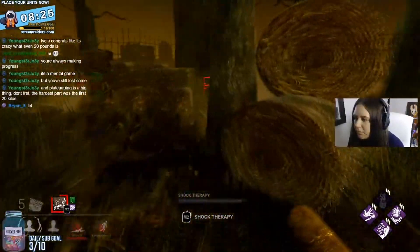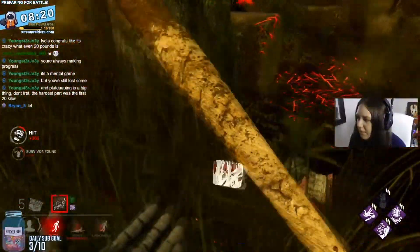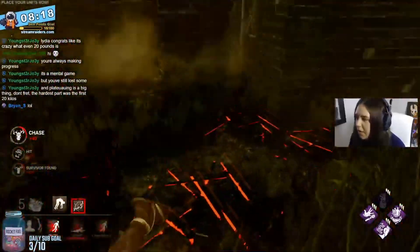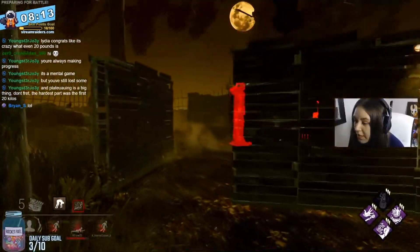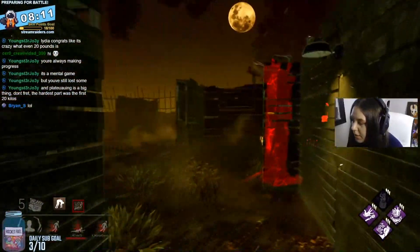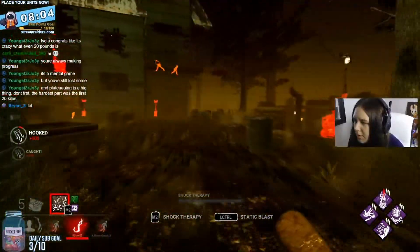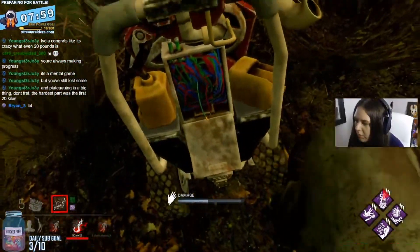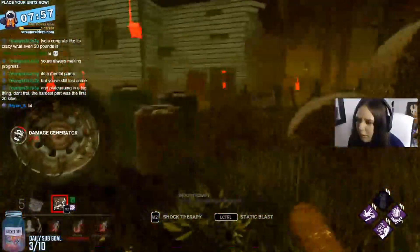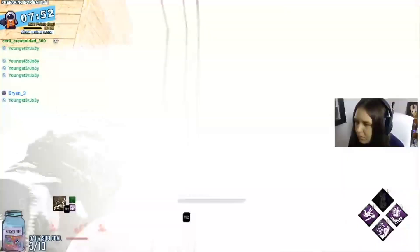Now, here are the two big problems with tunneling and moriing key users. Firstly, the key stays in the map. So if you're against survivors that are on comms, it's really not that hard for another one of them to find the first survivor's death hook and go and grab the key for themselves. Secondly, if anything, you're actually making the key stronger. The less survivors that are in the game, the less gens they need to complete to get the hatch to spawn. Yes, in the early game a mori can give you a slight advantage by adding more pressure on the remaining survivors, but if you don't kill that survivor really quickly, then you're giving the remaining survivors more time and generators, which will ultimately help them with the hatch spawning.